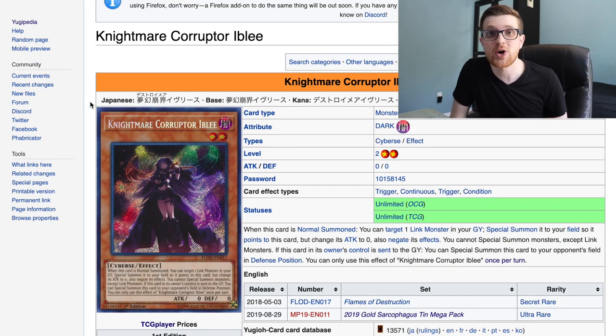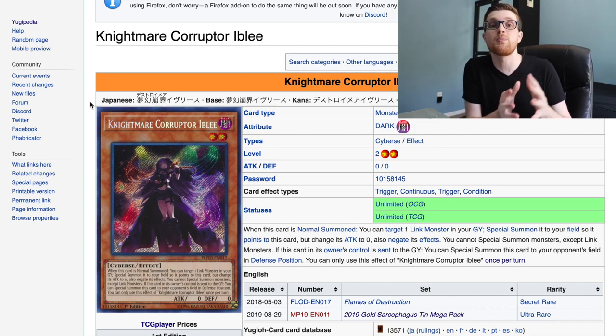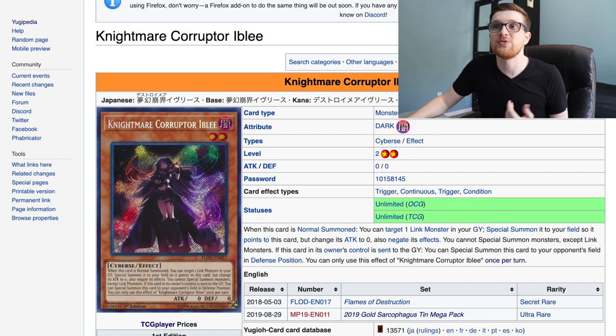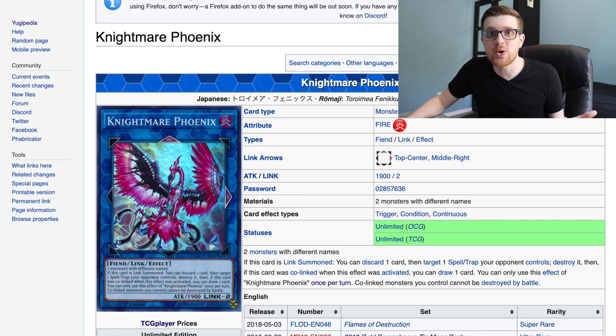The ultra rares are actually where there's a significant amount of value, because they bumped a lot of cards to ultra rare and also took down some rarities from secret rares to make them more accessible. Nightmare Corruptor Iblee — formerly a secret, now an ultra. Trisbania — formerly a secret, now an ultra. Cerberus was a super and now you can get it as an ultra — a rarity bump, since every Orcus deck is playing this. Same thing goes for Phoenix — nice rarity bump. Unicorn — a very expensive card, now bumped down to ultra and much more accessible. Griffin — not played as much, but easier to get.